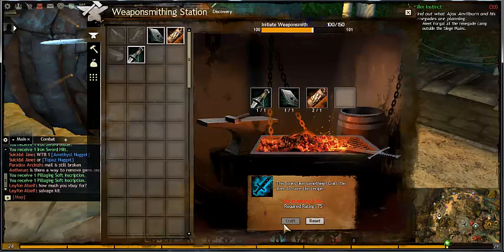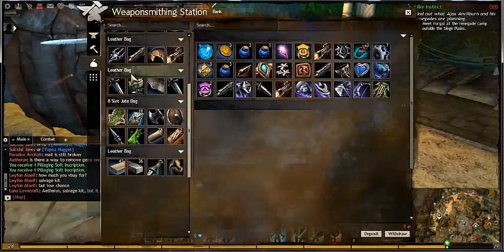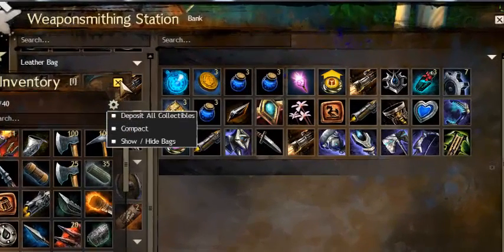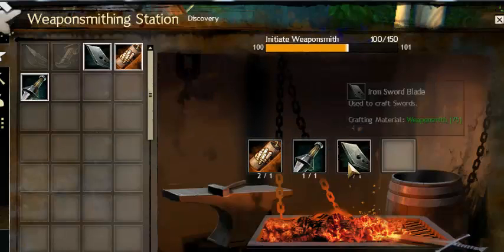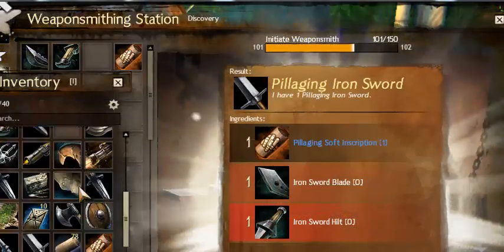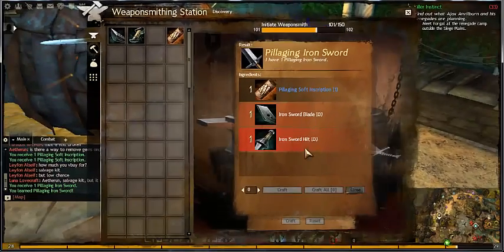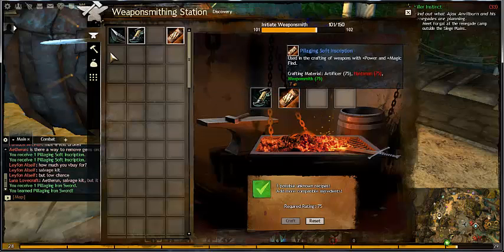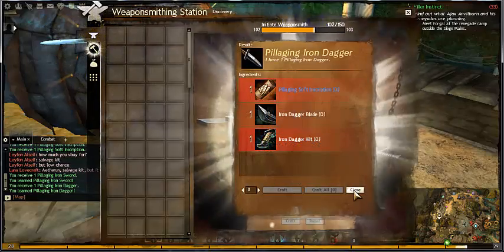Sword hilt and blade — inventory is full. I'll deposit collectibles. Okay, craft one. I wonder if it's like one percent magic find — yeah it is, okay, that's not bad. I'll get this. So that wasn't too bad.